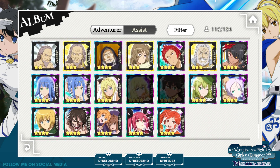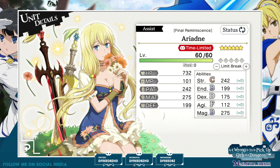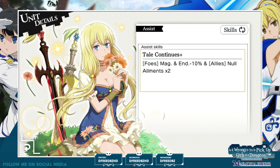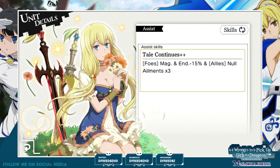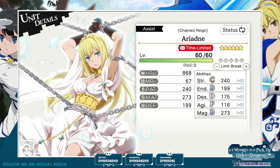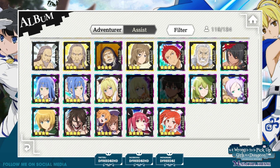Now on to the assists — it shouldn't be as much to talk about for the assists. Here we go: Final Reminiscence. Very well-balanced abilities there — strength, endurance, and magic all reach S. Very good. Foes: magic and endurance minus 10%, and allies null ailments times two. The next one: null ailments three times. I think in the previous video I made the point of how heavily they power crept that Hestia that just did the allies null ailments three times.